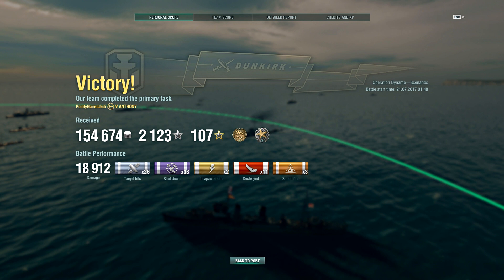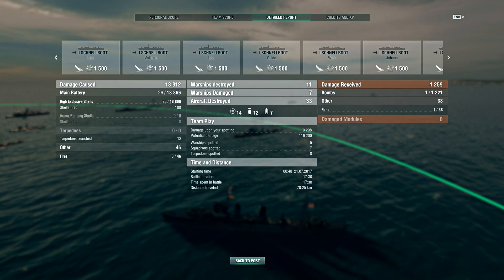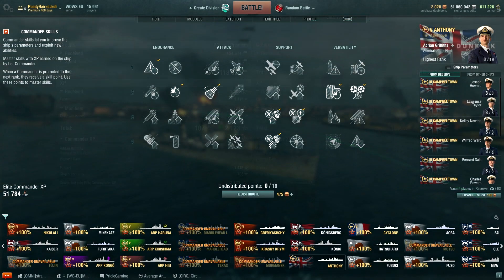Overall I thought this was quite a nice operation, and having its own unique ships is a cool touch - we might see things like this in future. Wargaming have said this operation will return in a modified form at some point, keeping the basic escort format intact but perhaps removing the Dunkirk branding and reworking it for regular destroyers rather than the special ones. This was only my second or third attempt on NA to get five stars; on EU it took a little longer but not many more goes, and overall it's a fairly enjoyable operation - not particularly difficult once you know where everything spawns.